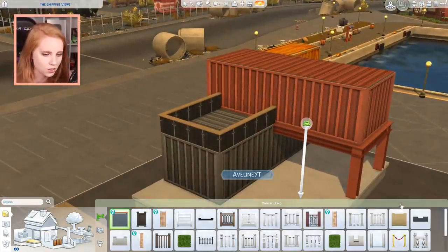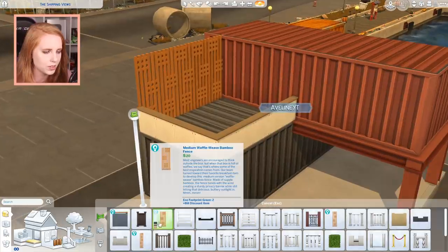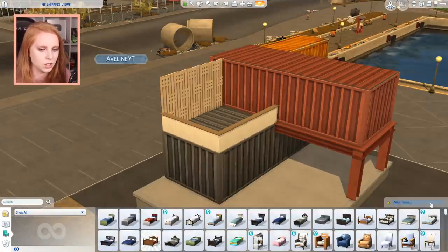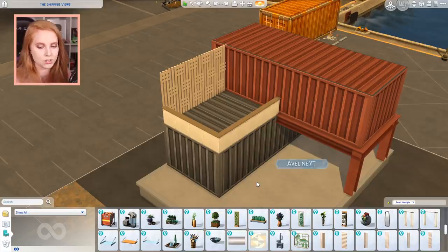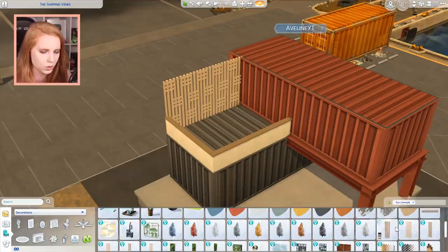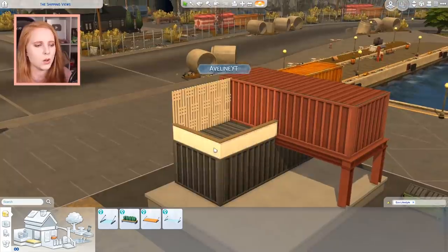I'm checking if there are other fence options. I went to the build catalog to see if there's anything we can use — these are only wall decor. I didn't activate my cheats either. There aren't really any good wall dividers, so we'll leave this for now and move on to windows.